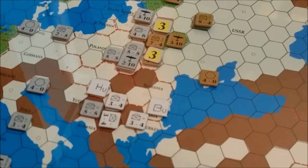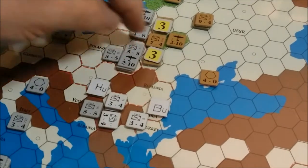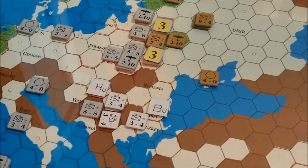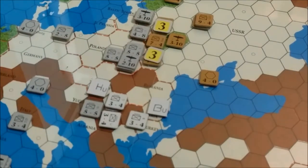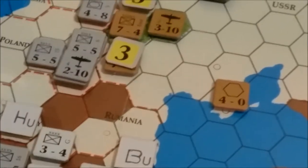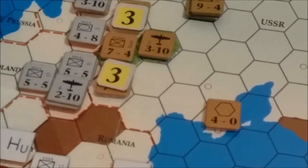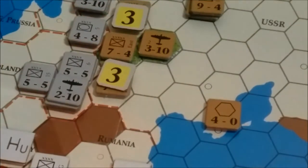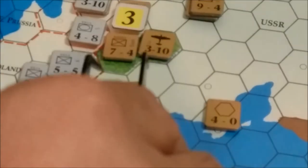We're going to go ahead and resolve these attacks. I have three to one — basically 21 to each one. These two units here will be 21 to three, and these units here will be 21 to seven, making them three to one attacks. We're going to resolve the bottom one first. Southern attack right here — three to one is a six. That should be pretty good. That is a D1, and that will eliminate this unit.